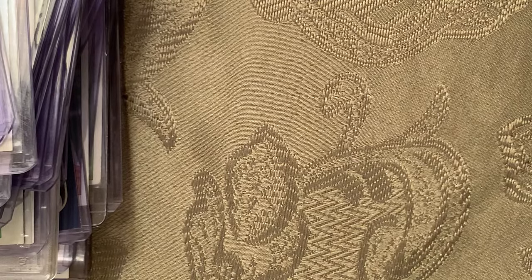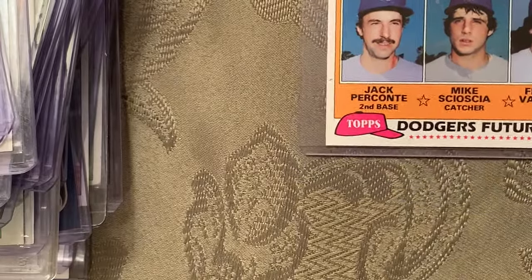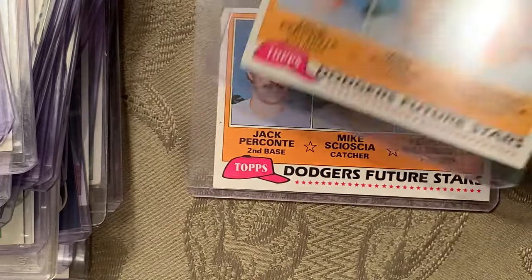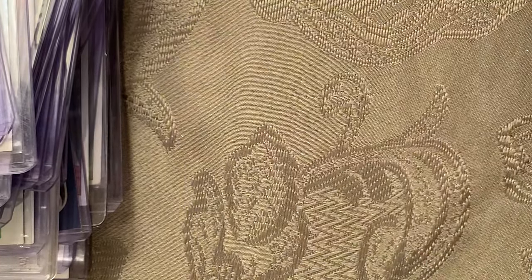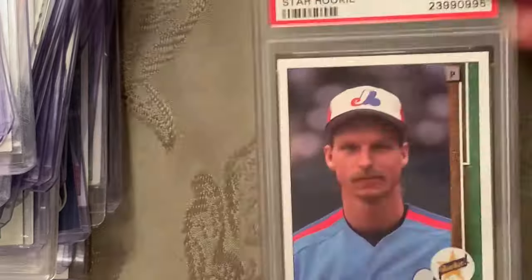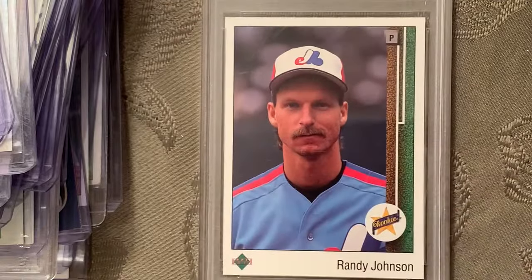At number 54 is the 1981 Topps Fernando Valenzuela number 302 rookie card — a couple of those. At number 53 is the 1989 Upper Deck Randy Johnson rookie, and this one's in a Gem Mint 10.